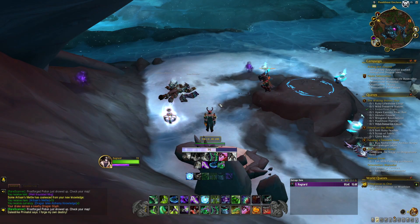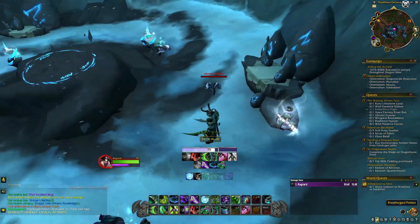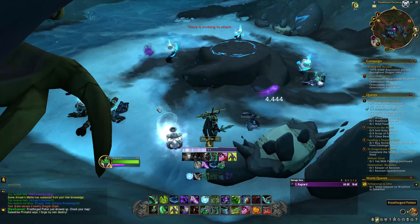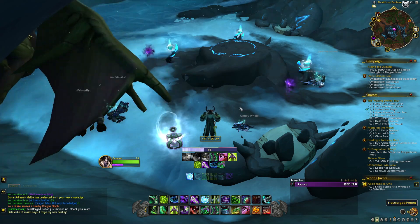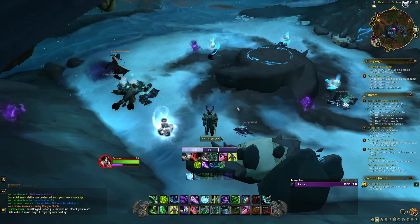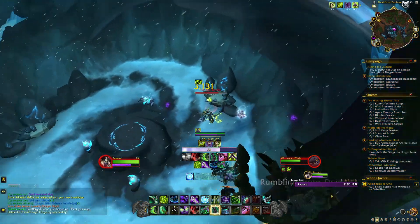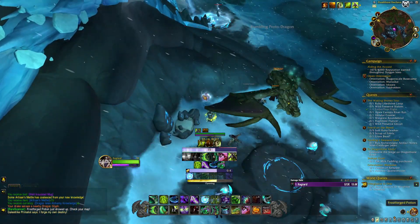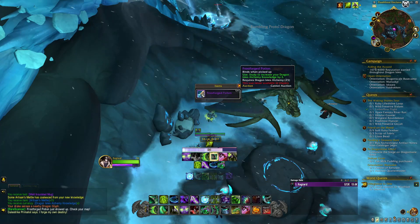Point four is the Frost Forge Potion. That's going to be in the Waking Shores — there's a map up right here — in the middle of this big blue circle. Coordinates are in the description. You're going to need to kill a few mobs, then open this up: Frost Forge Potion, and you have three more knowledge points.